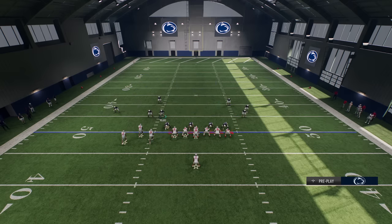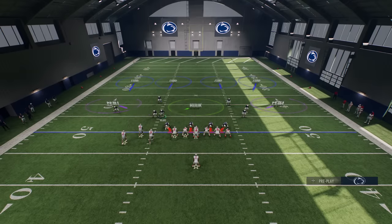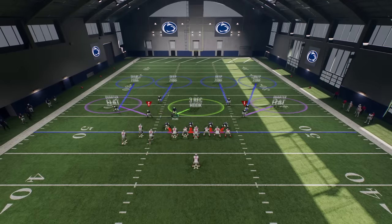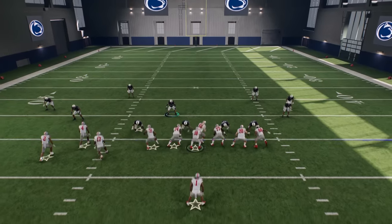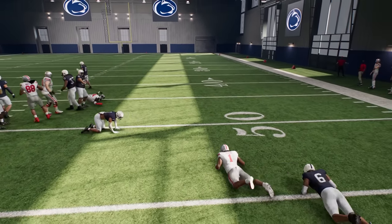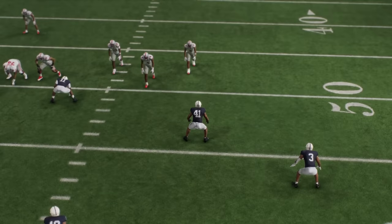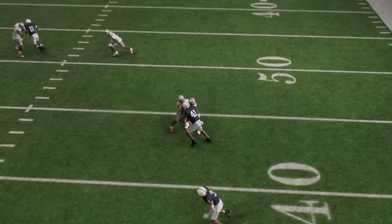If I switch over to Cover Four Palms, which is in my audibles at number one, you'll notice right away he took a step outside. That alone shows you he's prioritizing that outside defender. If I bring him all the way outside, there's no real chance of either receiver hitting him. You can see he still kind of drops back, but he doesn't step inside. The main difference now in Cover Four Palms is that he's going to step outside towards the receivers rather than inside.